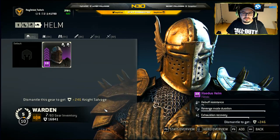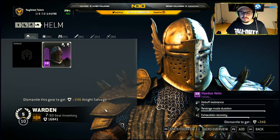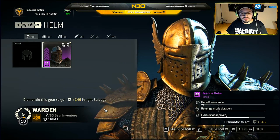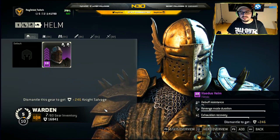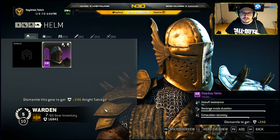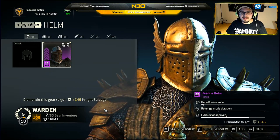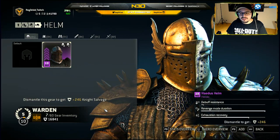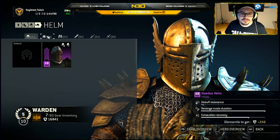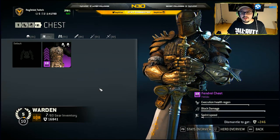The revenge mode duration is the duration of your revenge mode — that's clear. The exhaustion recovery is important because some people thought it was about stamina gain when your stamina is at 50% or so — that's not true. The exhaustion recovery is actually the recovery time while in exhaustion mode. So if your stamina is depleted completely, you will be exhausted, and it will take an amount of time until recovery — that's what this stat is for.